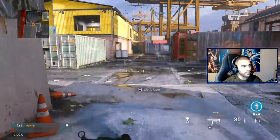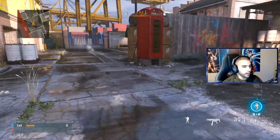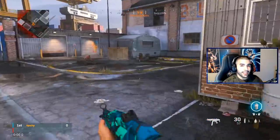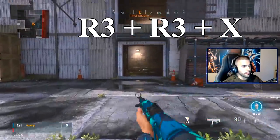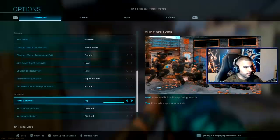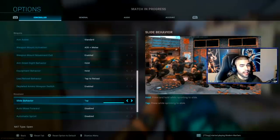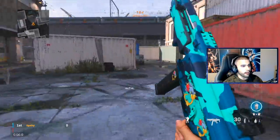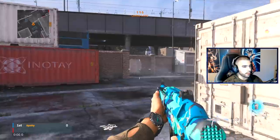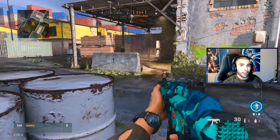I did make a whole video on how to actually slide cancel, but if you don't know, it's simply slide, slide, X. I slide with R3 so it's R3, R3, X — and then obviously you aim in at the end, so R3, R3, X, aim in. I also have my slide on tap, so that does help me a lot. Once you get a hang of it you can just start doing it fast: R3, R3, X, R3, R3, X.